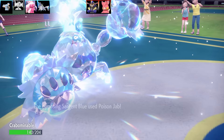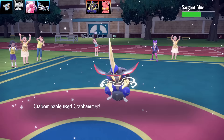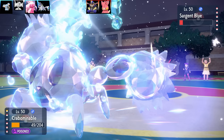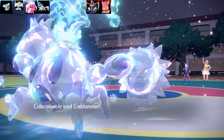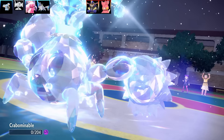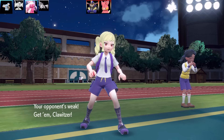Here comes Poison Jab — it's not going to take me out, but I do get Poisoned, which is unfortunate. I'm going to go for a second one, and that wasn't a crit sadly. Taking more Poison damage. Now I get a Quick Claw on this turn, and I'm going to outspeed with Crab, but Crab Hammer misses. And Kowtow Cleave is going to take it out.